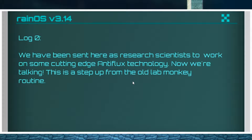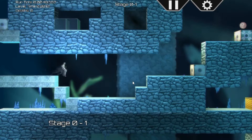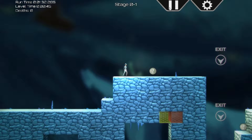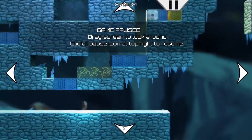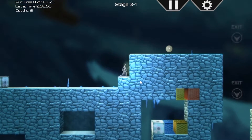There's a log book. Log zero: 'We have been sent here as research scientists to work on some cutting-edge Antiflux technology.' That's a step up from the old lab monkey routine. Pretty cool game actually. Click the pause icon to enter explore mode, click again to exit. So you can drag around and see what awaits you on the map, what obstacles you have to overcome, then just unpause. That's pretty cool.